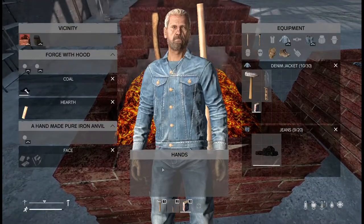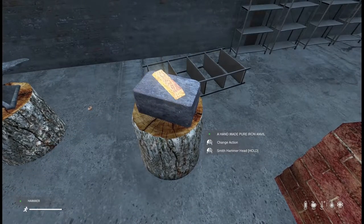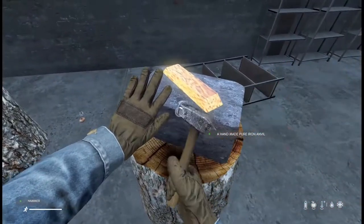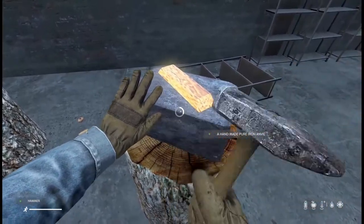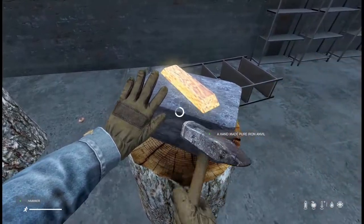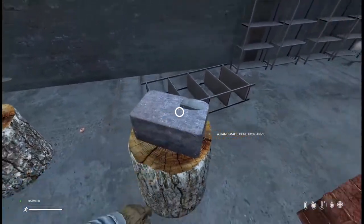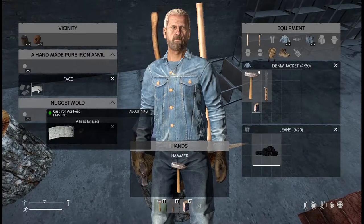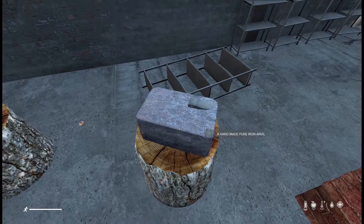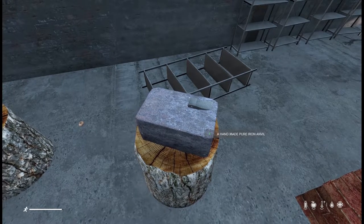Once the metal is heated up again, place it on the face of the anvil and switch actions by left clicking to select what you want to forge — for example an axe head. The time it takes and the temperature required to forge is up to your server owner. The default is 1500 degrees or above to forge these items. Once forging is done, your axe head will appear in the metal icon slot — that's how you create items from metal.